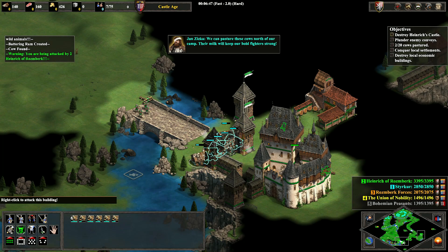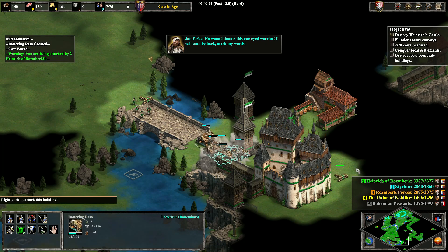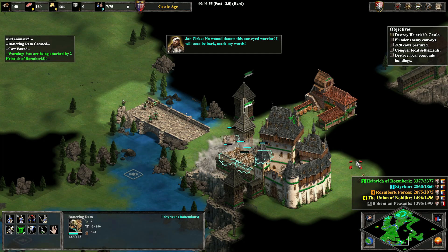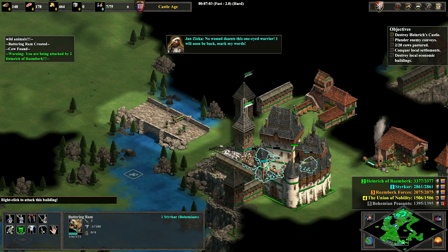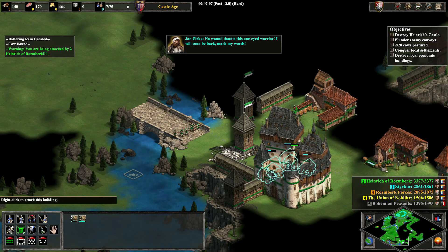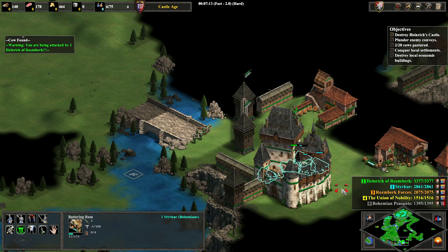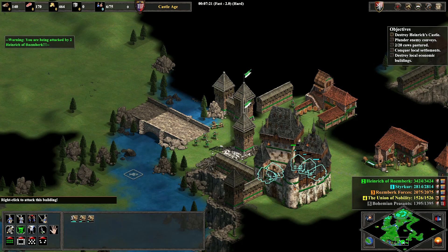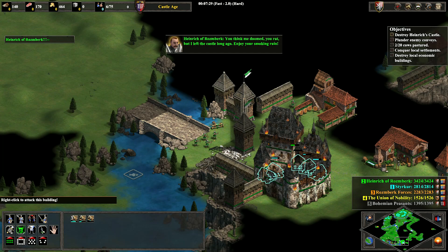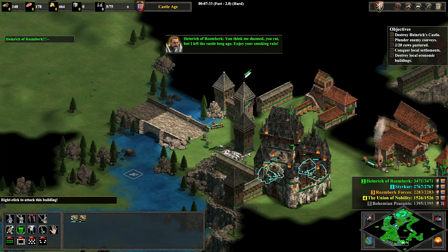I was pretty proud of the optimizations I made on this one. I think the only place where I could maybe save some time is just in getting my rams positioned a little better around the castle — you can see I had one that just didn't really want to attack. But from here the run's pretty much over; all we've got to do is watch this castle fall.